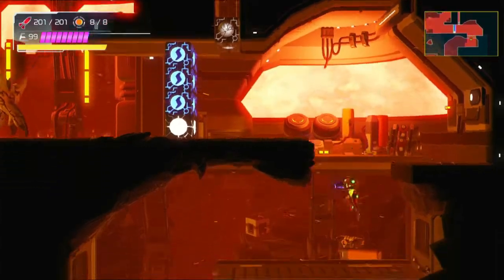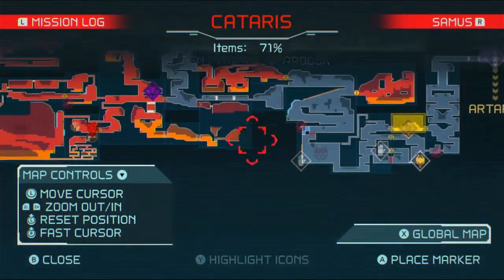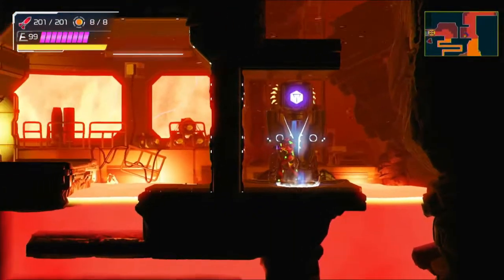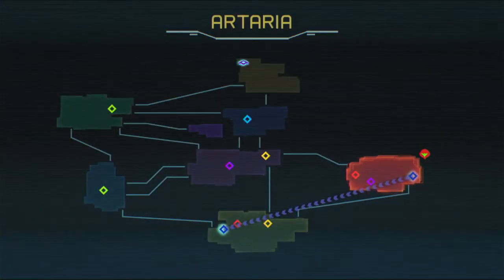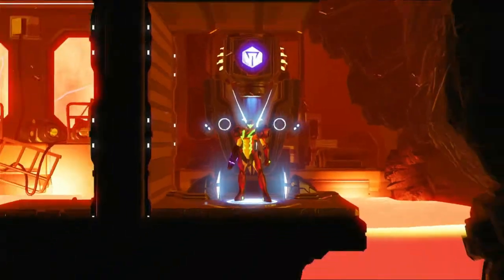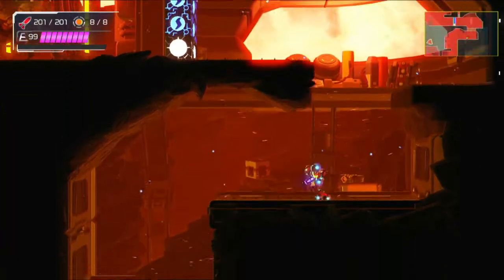Maybe there's a teleport or transport thing under here that I can't see. Can we try the blue? Where does this take me? Let me just check. Okay, looks like it takes me all the way over there — so I don't need that. So then what do I need? This is confusion. This is Metroid confusion.